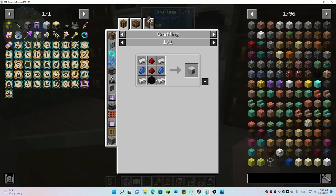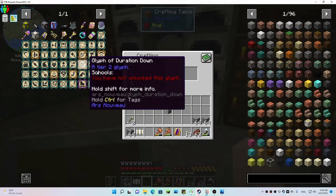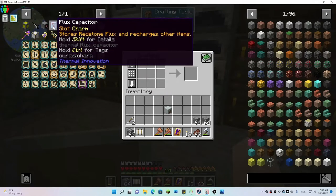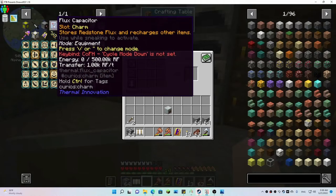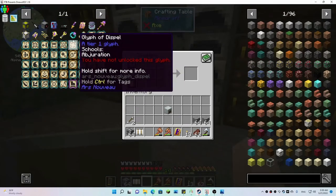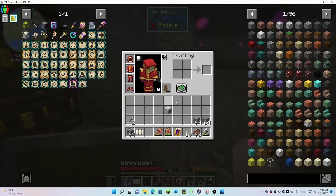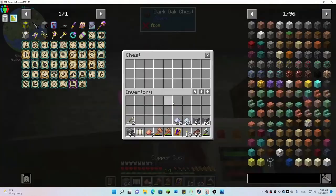I have to make the block of gold first — that gets the charging station out of the way. We could also carry a flux capacitor in our charm slot to increase the energy capacity we hold, so it should charge as well. The mining gadget holds twice as much as the 500,000 of the flux capacitor, but these can be upgraded too. The fortune upgrade takes three diamonds, so it's going to take five diamonds total — we need to go get those.